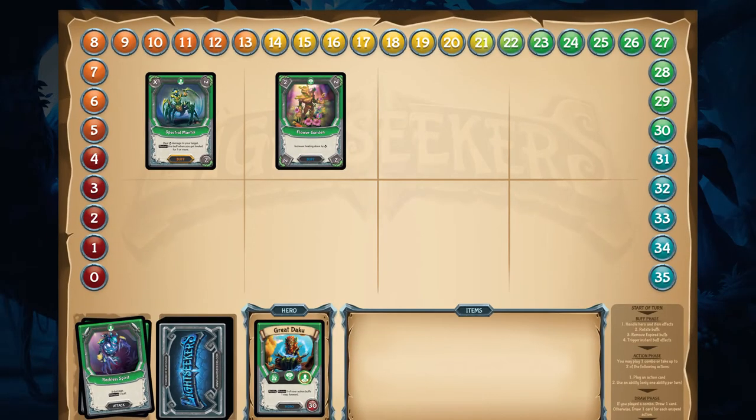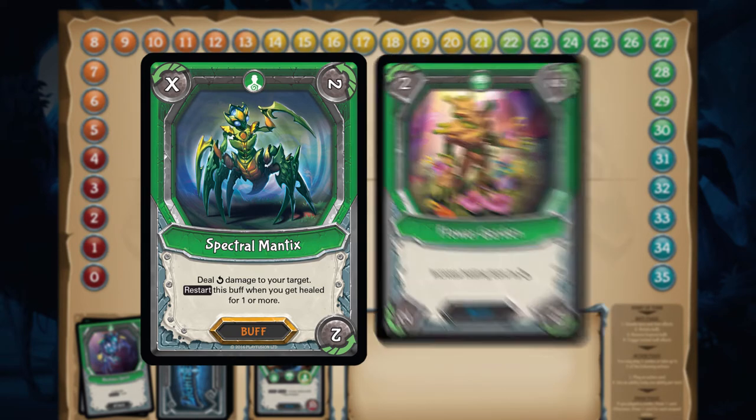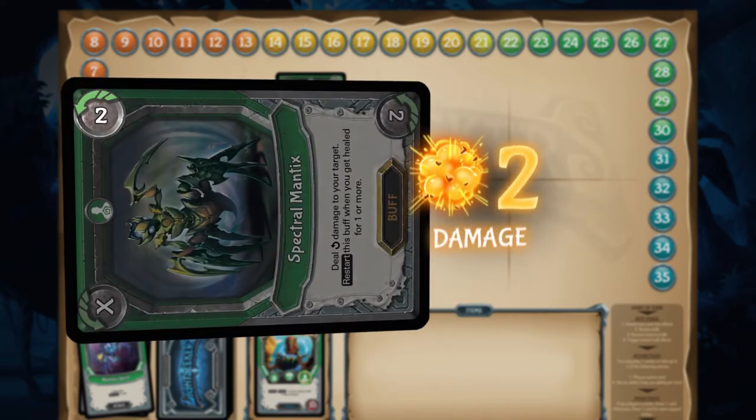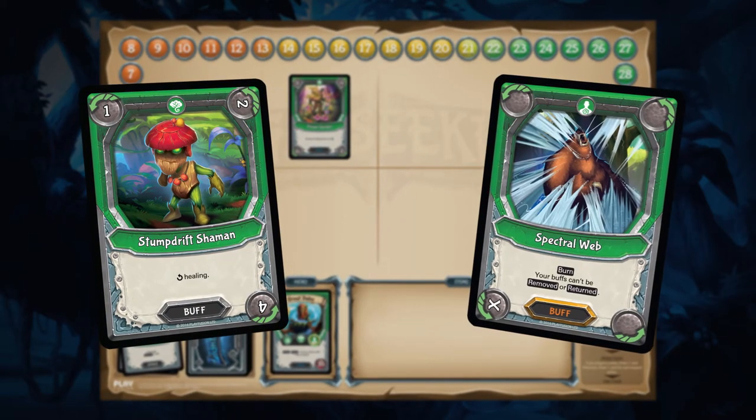The Nature player starts the round with a Spectral Mantix and Flower Garden already in play. The Spectral Mantix rotates and deals two damage. The player then follows up with a Stump Drift Shaman and Spectral Web.